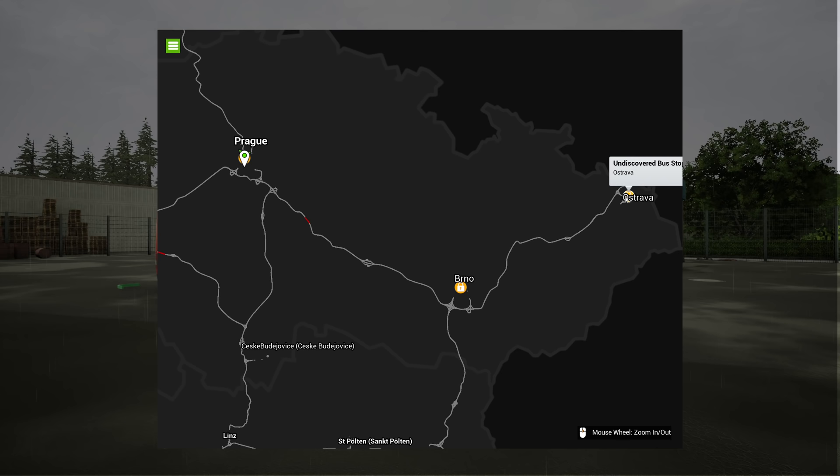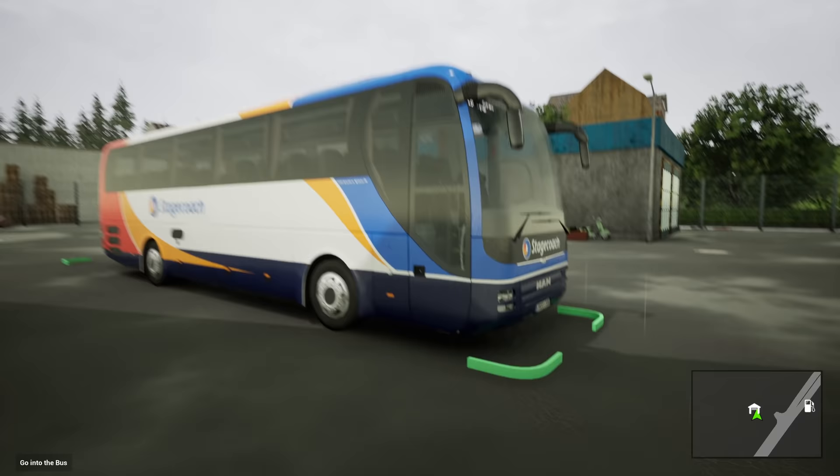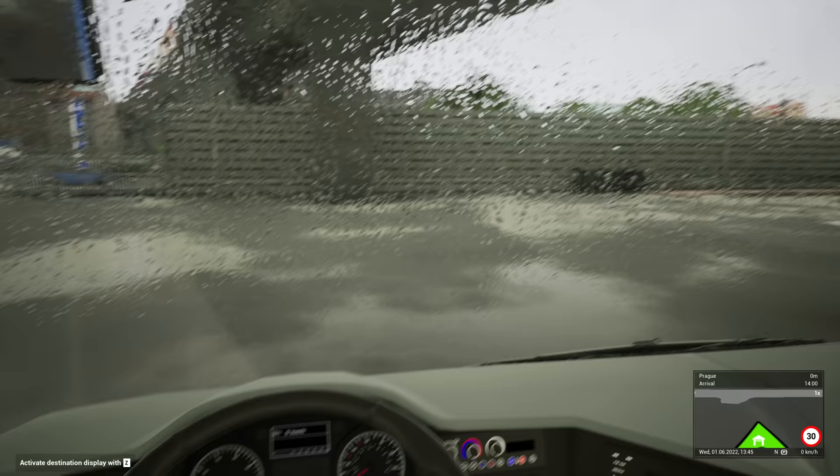Today we are going to be driving on the Czech Republic DLC, driving from Prague through to Brno and finally Ostrava. The last episode when we drove down to Český Krumlov via Pilsen was most successful. And we're going to be driving all the way down here today. It's a rainy, miserable day and hopefully it's going to be a good run despite the weather.